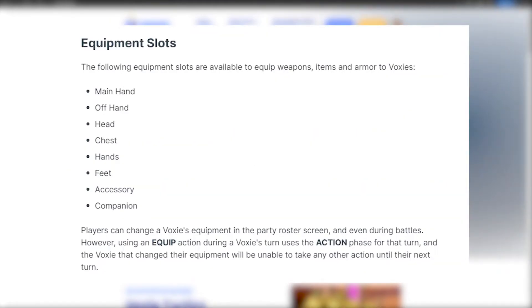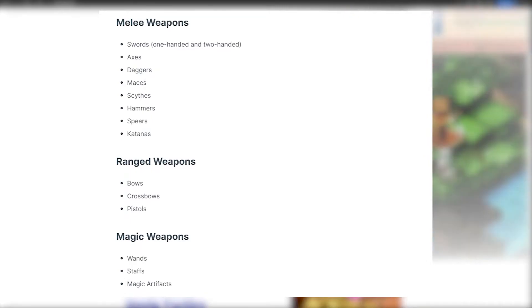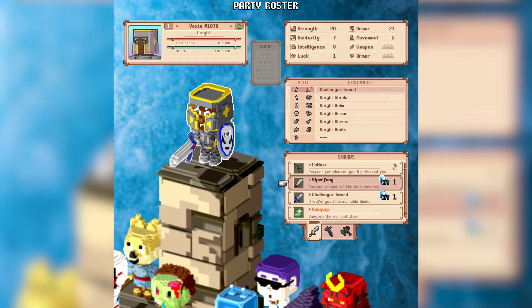Each Voxy has 8 equipment slots for putting on different weapons and armors to help their performance in-game. The weapons are divided into 3 groups: melee weapons, ranged weapons, and magic weapons. I'm guessing like in other RPGs, the weapon you can equip will depend on your class — like Swords will only be for Warriors, Bows for the Rangers, and Wands for the Mages. With so many choices for equipment, it's up to the player's strategy on what they equip their characters with for maximum effectivity.